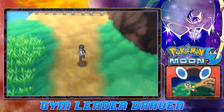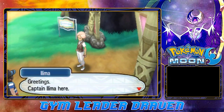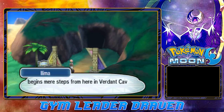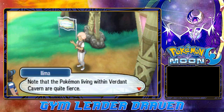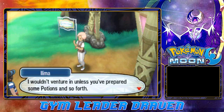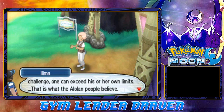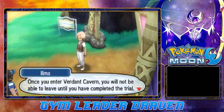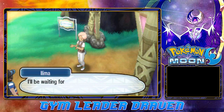We can't go past here because we haven't done our Totem stuff, so let's go straight right here. Captain Ilima is here saying: 'Greetings, Captain Ilima here. My trial begins in mere steps from here in Verdant Cavern. Note that the Pokémon living in Verdant Cavern are quite fierce — I wouldn't venture in unless you're prepared with some potions. Once you enter Verdant Cavern you will not be able to leave until you complete this trial. Are you prepared?' Yes, I am.